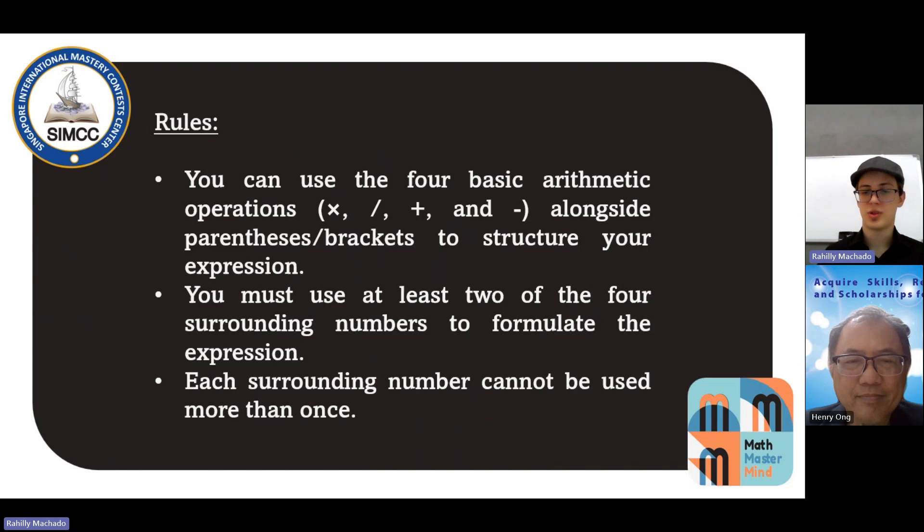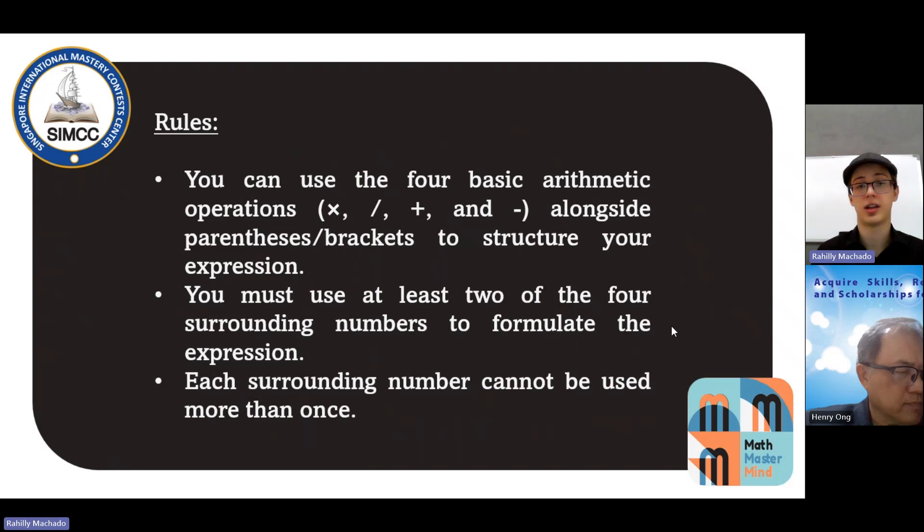Here we have the rules. You have one central number and four surrounding numbers, and your objective is to form the central number through a mathematical expression using at least two of the surrounding numbers. You can also use the four basic arithmetic operations — multiplication, division, sum, and subtraction — using brackets. And remember, each number can only be used once, unless it's repeated on the card. You could have two surrounding numbers equal to four and then you could use the number four twice, but that's the only case.